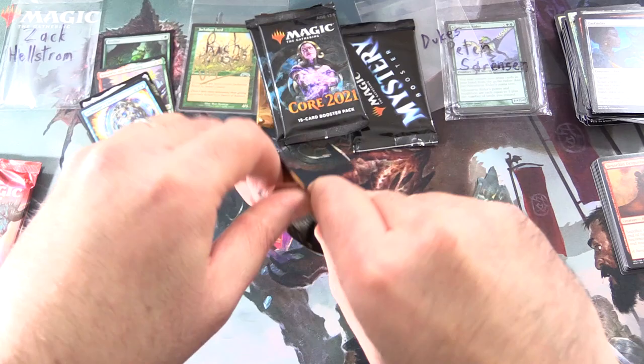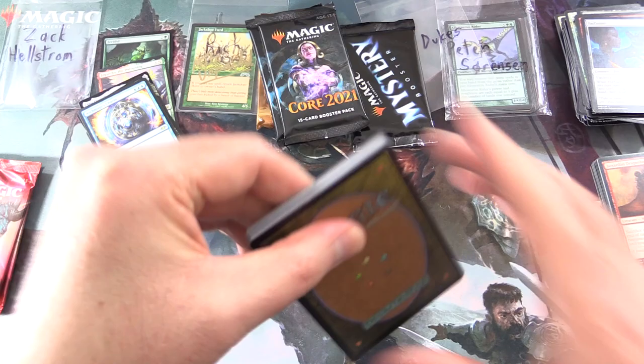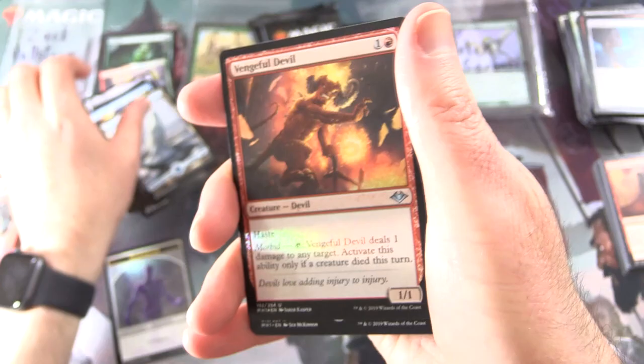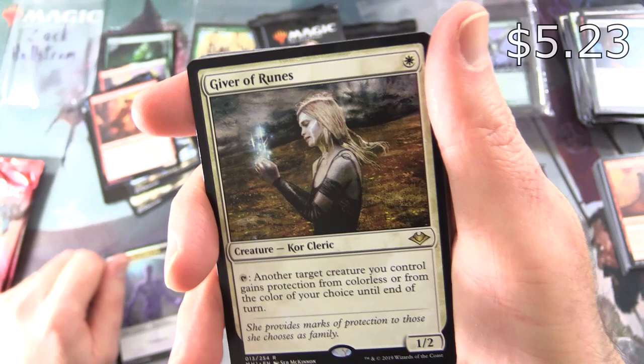Modern Horizons — here we go again, Zach. Can we get more spice here for you? We have a Shapeshifter non-foil, Mox Tantalite — yes, got it — Snow-Covered Island, a Foil Vengeful Devil. And the Rare is Giver of Runes — Creature: Kor Cleric, 1/2 for a single white. Tap: another target creature you control gains protection from colorless or from a color of your choice until end of turn.